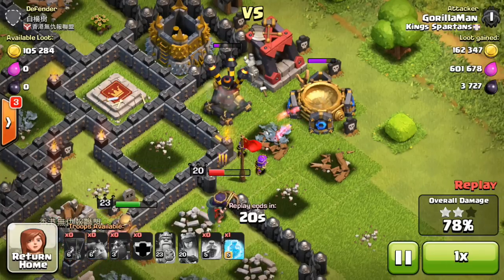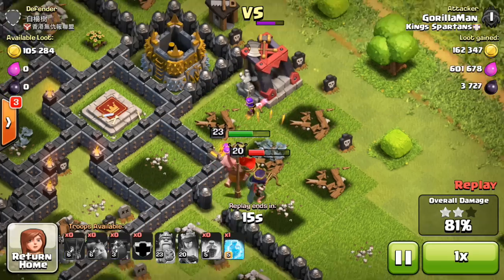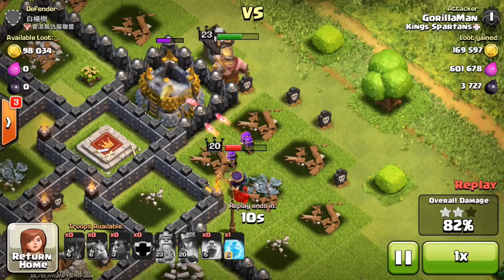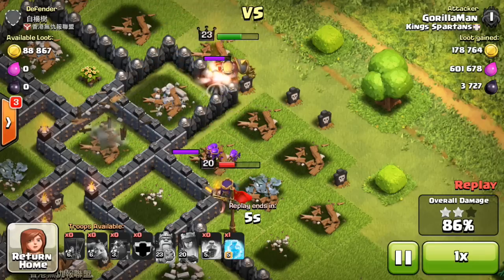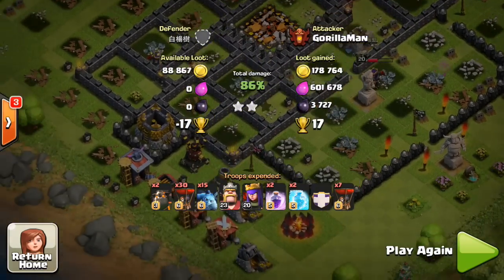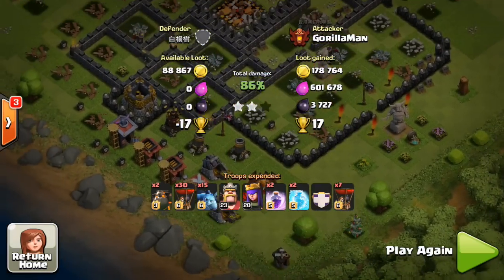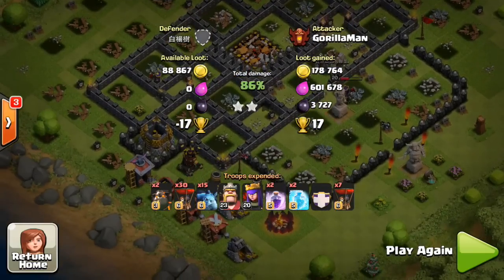The Queen is actually going to get through the wall before the King does. The King finally stops and goes through an opening, but at this point the Queen has destroyed all the buildings outside the base. She even leaves one for him — the builder's hut. He's destroyed one building; she's destroyed like 12. He goes through a double wall again to get to nothing. His heroes had plenty of health and would have gotten three stars, but they ran out of time due to the walls. Still a huge win — 800,000 loot, 3,700 dark elixir, 17 trophies. Great job getting to Champs!